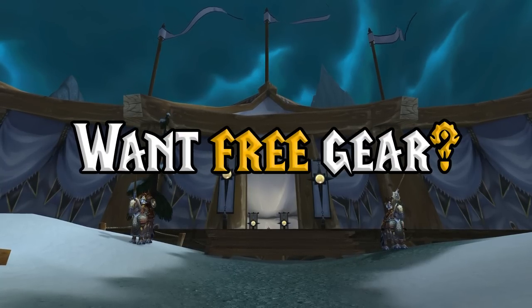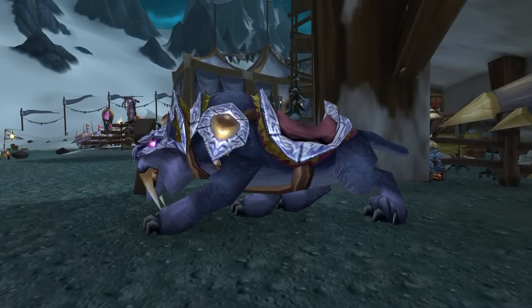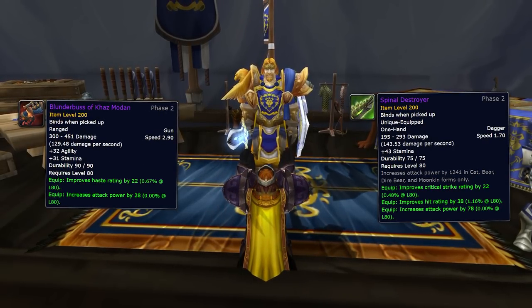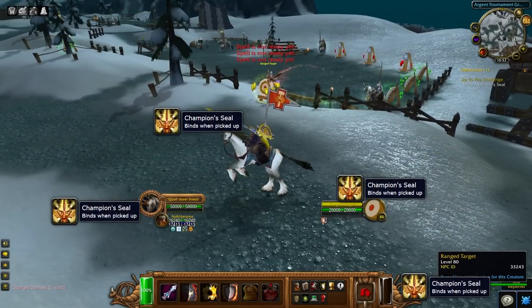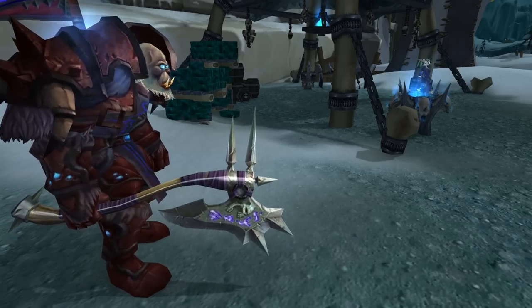If you don't want to spend any gold, another great catch-up mechanic is the Argent Tournament. Sure, you can buy exclusive epic mounts and cute pets, but you can also get 200 item level weapons like the Blunderbuss of Kaz'Modan or the Spinal Destroyer just by obtaining Champion Seals. Check out my video on the Argent Tournament to learn how to get your epic mounts and loot before everybody else.